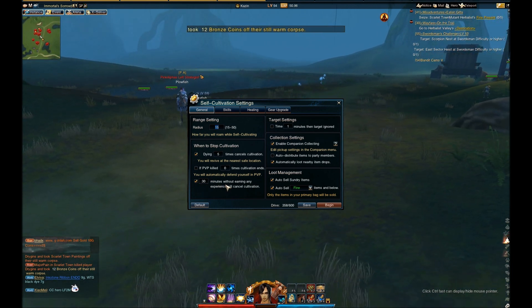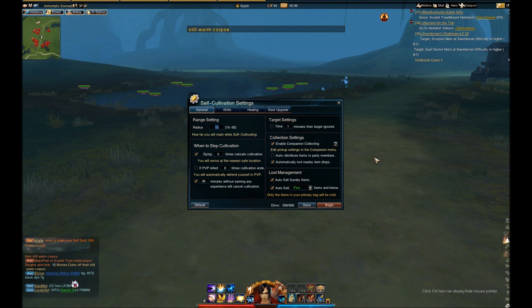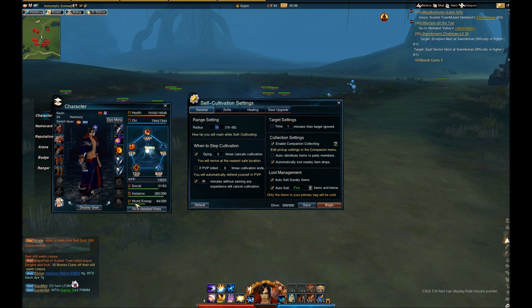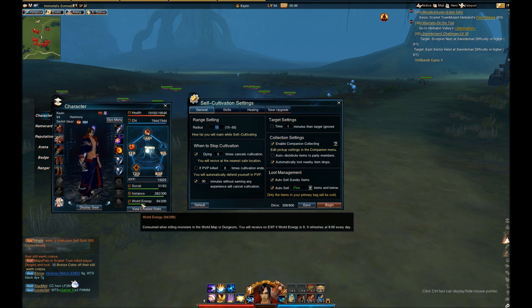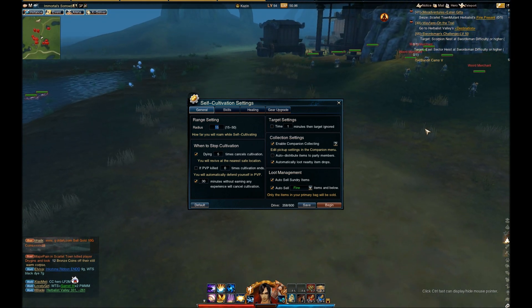This next setting is how many minutes without earning any experience will cancel the cultivation. Basically, if you are cultivating for 30 minutes and you do not gain any experience, your cultivation will cancel. The only time you won't be gaining experience is if your world energy is down to zero. World energy is consumed when killing monsters in the world map or dungeons, and you receive no experience if it's at zero. It refreshes at 8 o'clock server time — for those on the west coast of the U.S., that would be about 6 o'clock in the morning.